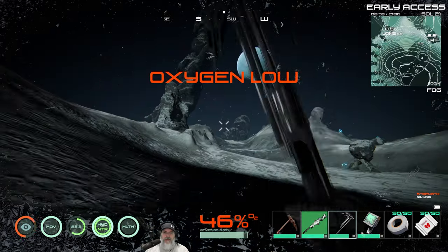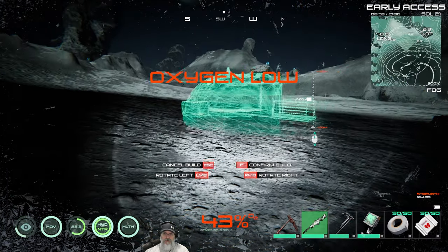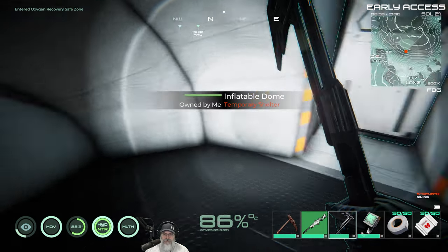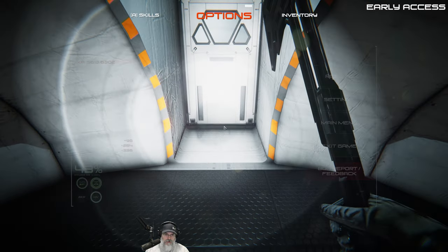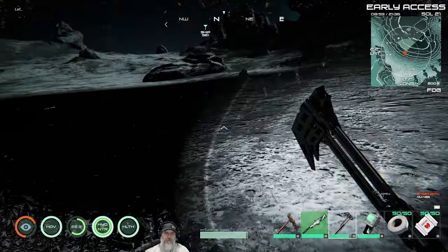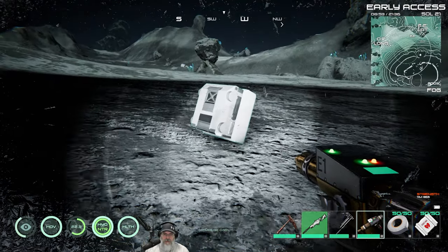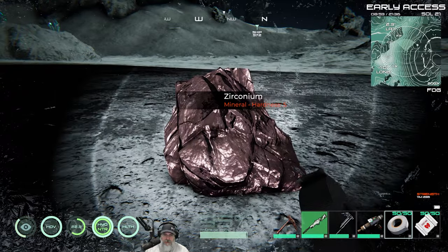Our oxygen is getting low, so let's go to structures and build the inflatable dome, hop in, and replenish our O2 and warm up while we're at it. Let's also do a save point. Progress saved. I think entering the new playfield re-enabled the bloom so we'll turn that off. Let's get out the spanner, point it at the dome, press F to pack it up and pick it up. Now we're in business.